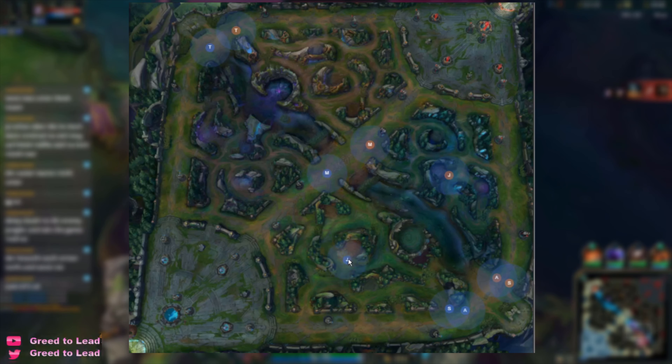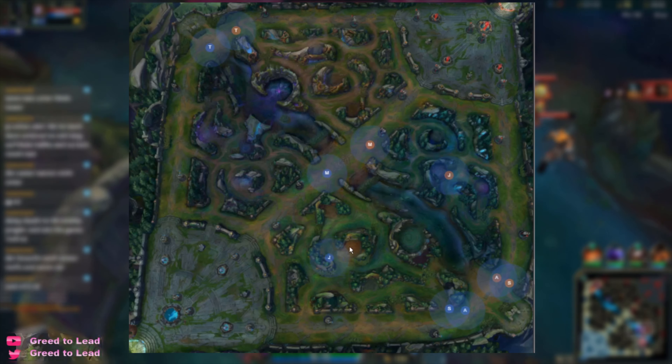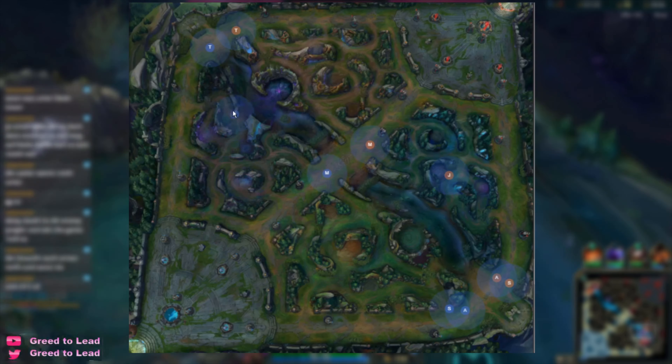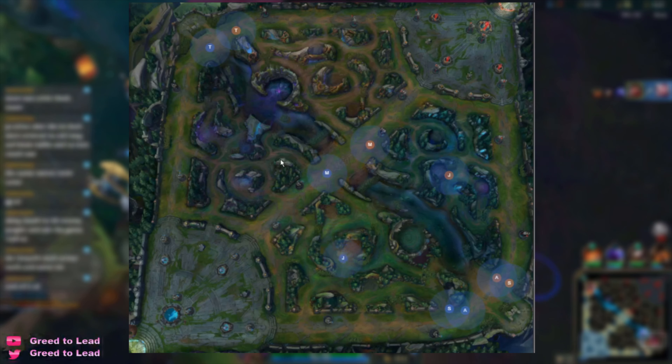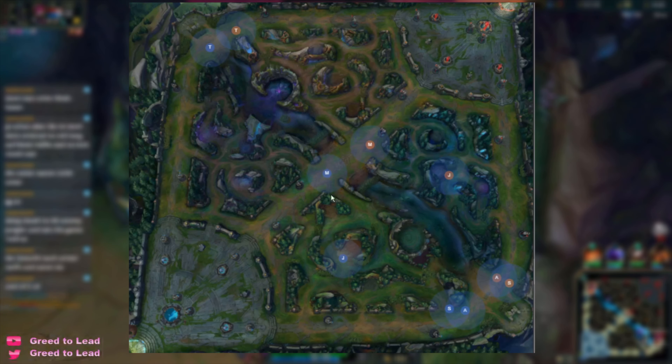If you're just getting started with jungle, try to go for the basic jungle routes. One of the most basic ones would be red buff into raptors, wolves, blue buff, and then look for top-side scuttle crab, mid lane gank, or top lane gank. A nice way to know when you want to gank is by hovering over lane states while playing the game and having a game plan in mind beforehand.